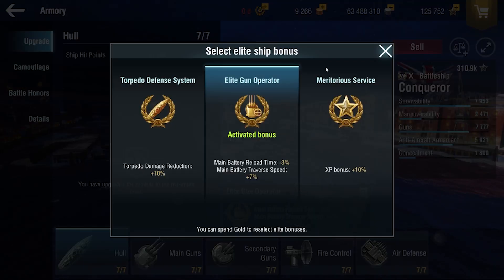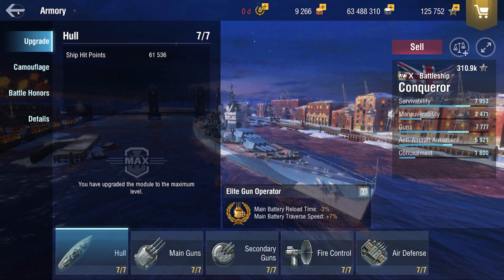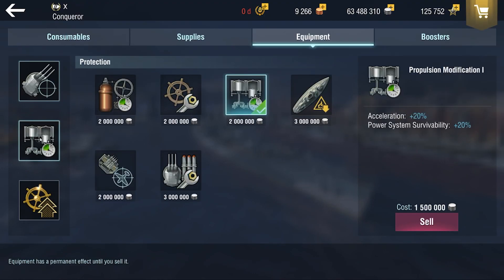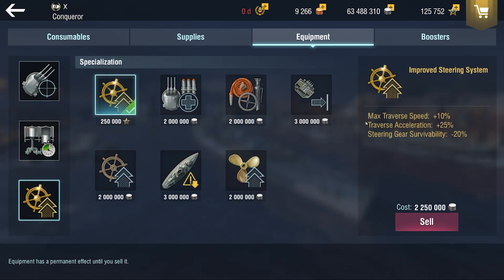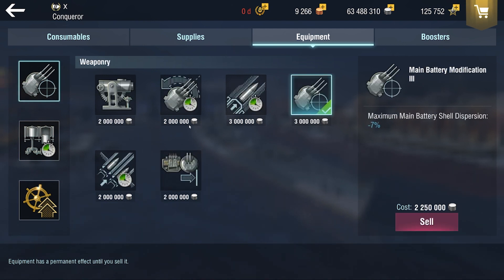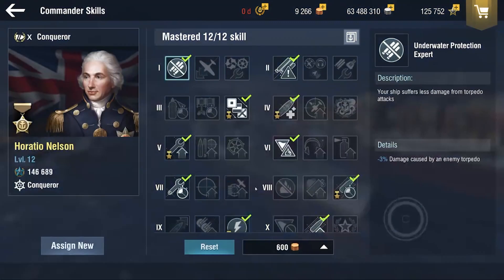For my Elite Bonus, I take Elite Gun Operator because it's the best, I think. For the equipment I have Main Battery Mod 3, I run Propulsion, and then I have the Legendary Mod. Now the Legendary Mod I would advise against — it does give some good things in terms of steering and maneuvering, but I would take surface detection since that's the meta build. The reason I take Dispersion Mod is because on HE ships such as Sow, Goliath, and this Conqueror, I want to be hitting all my shells to maximize my chances of getting a fire. You could also take traverse or reload, but I would just suggest Dispersion Mod if you want to use HE.